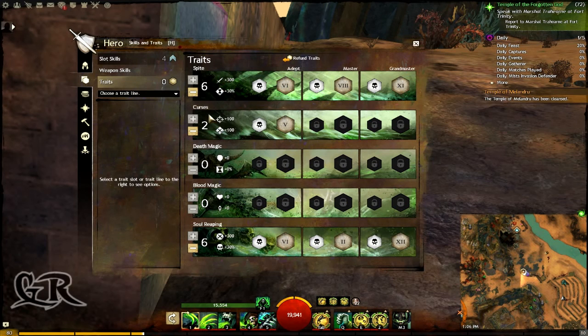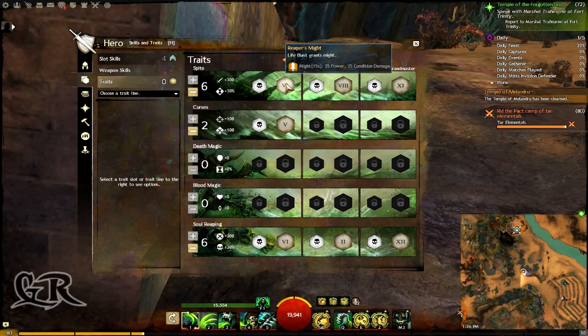This build has six points in Spite, two in Curses, and six in Soul Reaping, and because of that I have a much larger life force pool. For the first trait I have put this one so that the normal attack of the Dutch route, which is life blast, will gain me one might for 15 seconds with every attack.